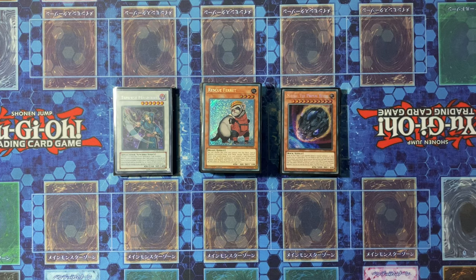This month will be a little bit different to normal. We're going to do a little bit of a combo at the end just to show off what the actual FTK is, but it's essentially just resolving Rescue Ferret under Sayuja and then off to the races with Tempest Magician.